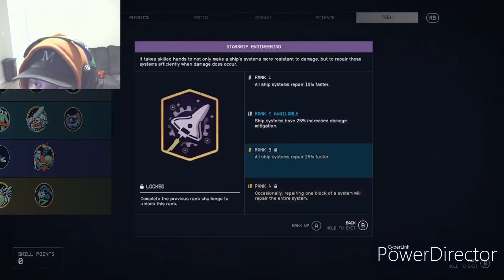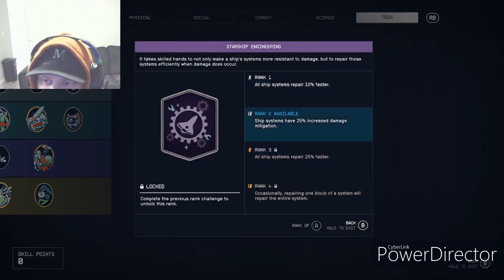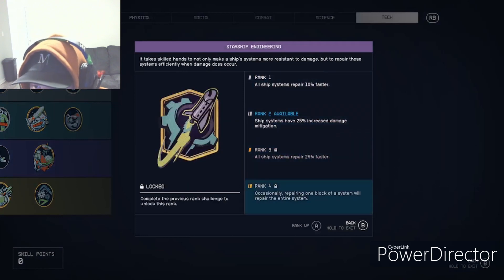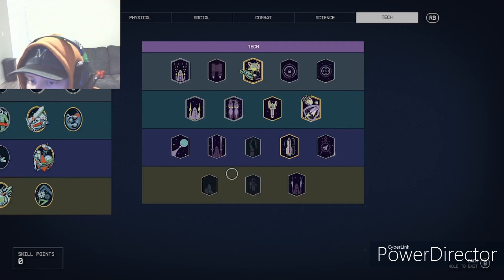Starship Engineering gives all systems 10% faster repair and ship systems deal 25% more damage. These are all good ones to have — I just don't have them because I don't really dabble much in space flight.